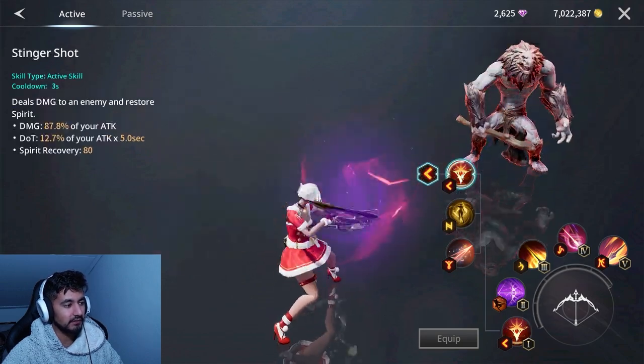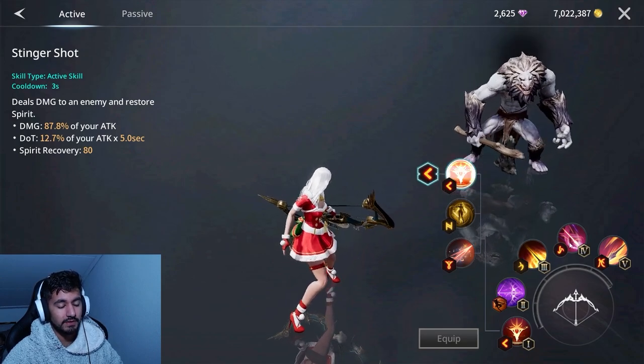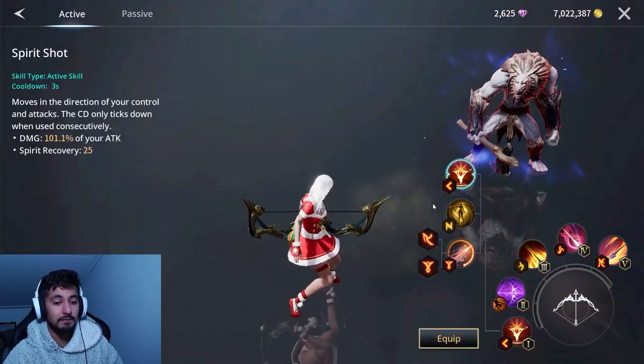I usually use this next skill for the spirit recovery — 80 spirit recovery. When I can recover spirit, I can use the two main damage skills. Some people might prefer a different spec for more average damage or more defense, but I'm going full damage.